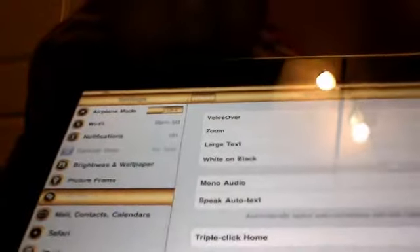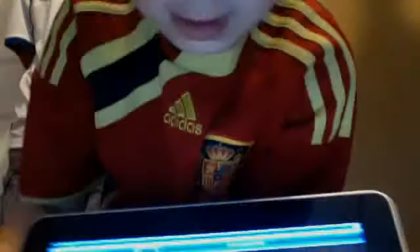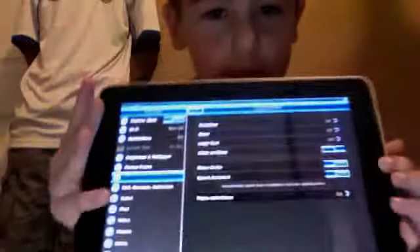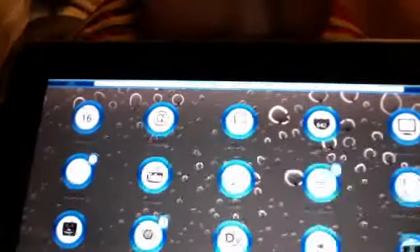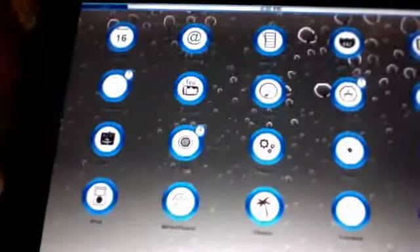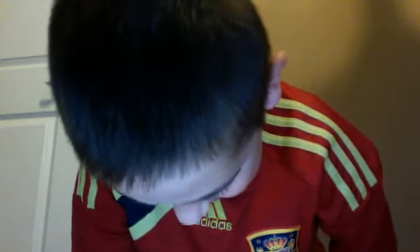There are some more things too, but I don't recommend doing them — especially Zoom and VoiceOver. Anyways, you go to White on Black and tap it on, and everything changes. You don't need to be jailbroken at all. When you quit, the background will be white and the arrow will be black. The background is all white and the trace is black, and it changes all your game colors too.